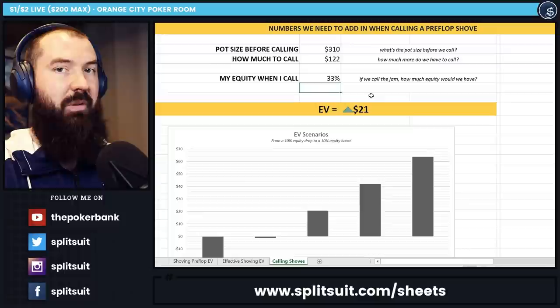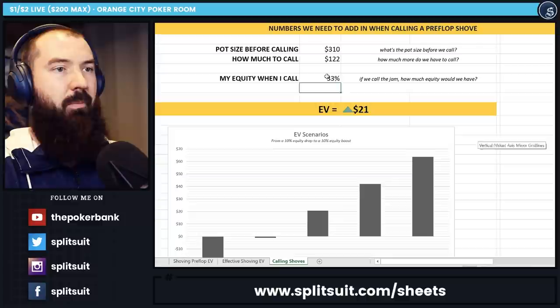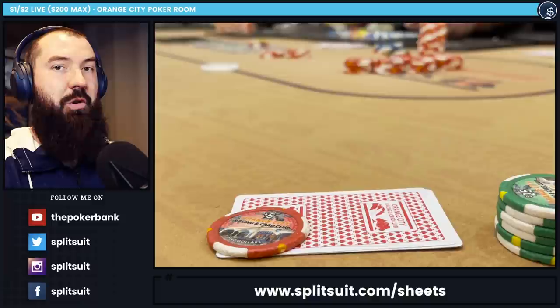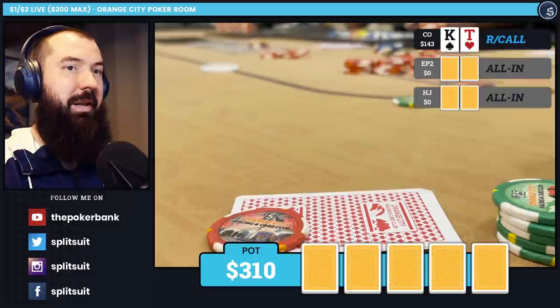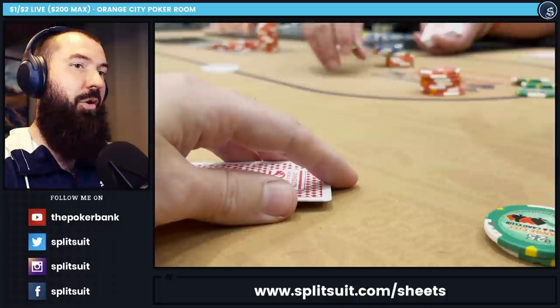Even with slightly wider or tighter ranges, most of the time we're looking at around 28% equity — roughly break-even. Throwing in $122 on a purely break-even call isn't something I'd advise in the long run. But I'm here to do fun things for the vlog. If we win, cool — someone probably rebuys on a little tilt. If we lose, at least they have more depth later when stacks eventually get a little larger. So I end up making the call.